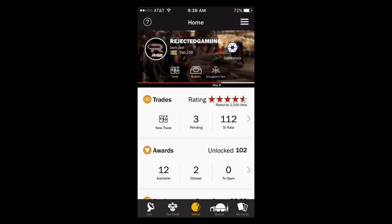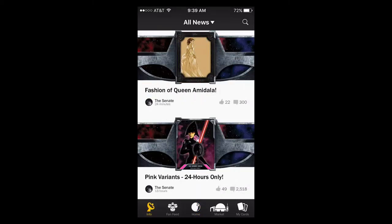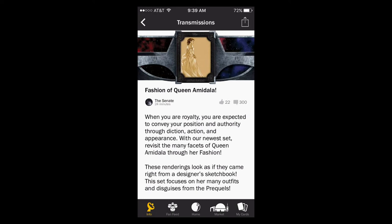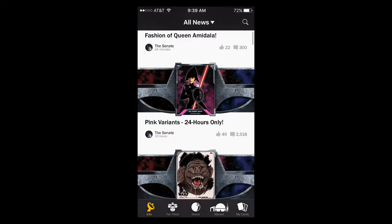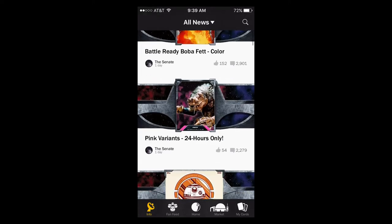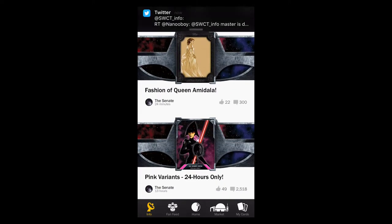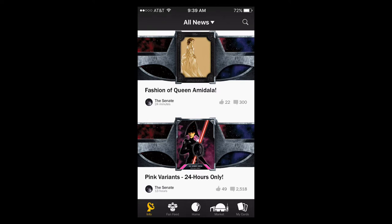Yo guys, what is up — it's Nick. We are back on Star Wars Card Trader with an early release of the Fashion of Queen Amidala. You can see it's 9:39 AM Eastern time and it was actually released 24 minutes ago, so this is a really early release. We got no release yesterday but here we go dropping the new one today. Let's go ahead and rip some packs.